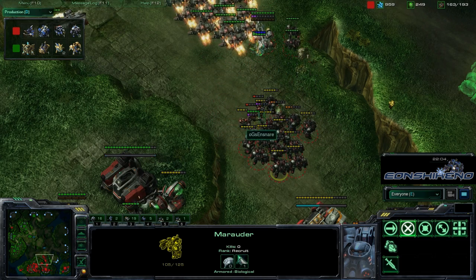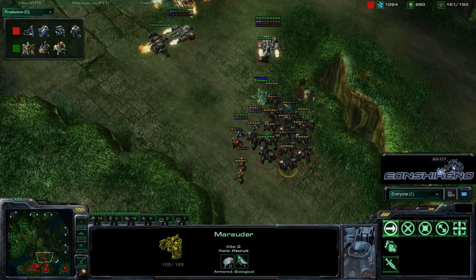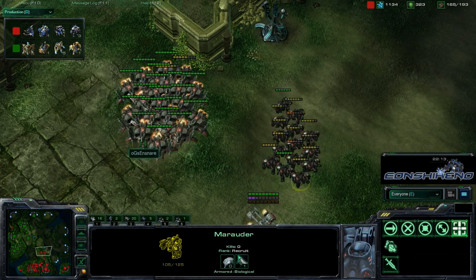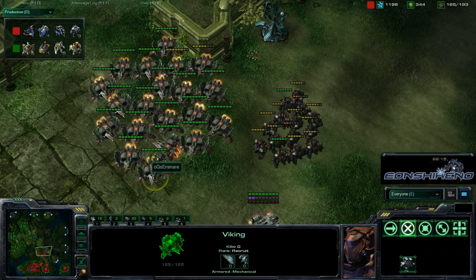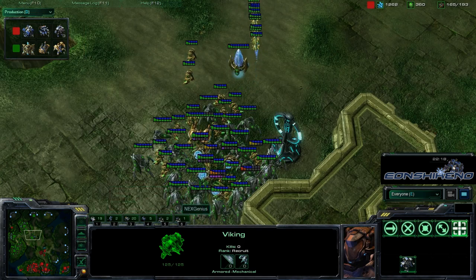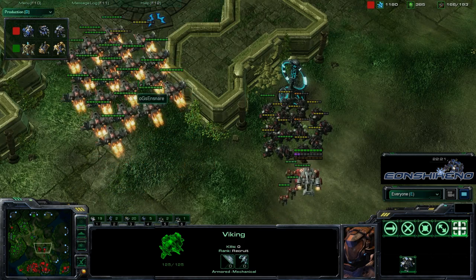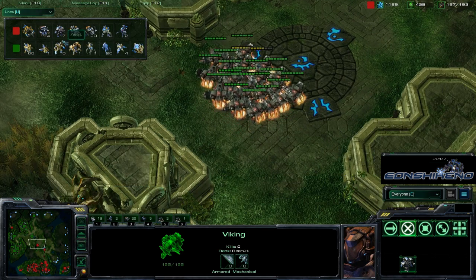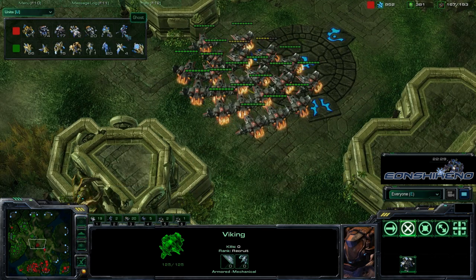Those two ghosts were extremely critical in that fight. Two great EMPs — basically 90% of Genius's army had their shields stripped, and those vikings cleaned up the colossi and phoenixes incredibly quickly. Let's check the army count: 20 vikings, 17 marauders, and two ghosts.